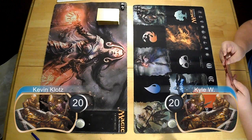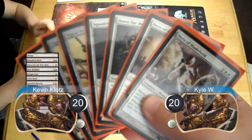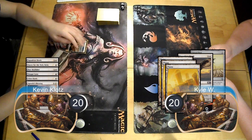I kept an opening hand on the play consisting of an Apostle's Blessing, a Glint Hawk, a Steellinks, a Core Sky Fisher, a Quest for the Holy Relic, one Squadron Hawk, and a Plains. Kyle threw two back before finally taking a five-card hand of three Plains, a Squadron Hawk, and a Signal Pest.